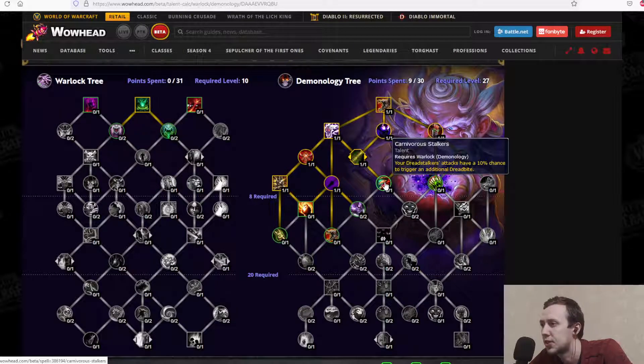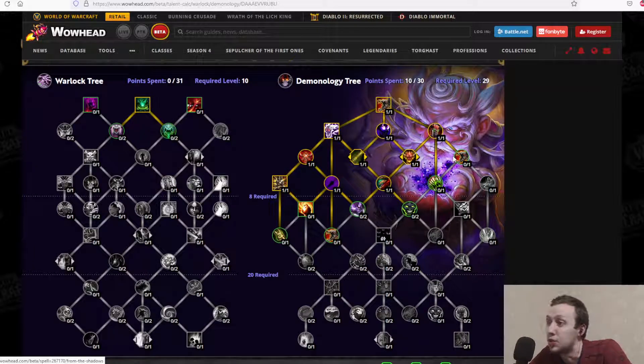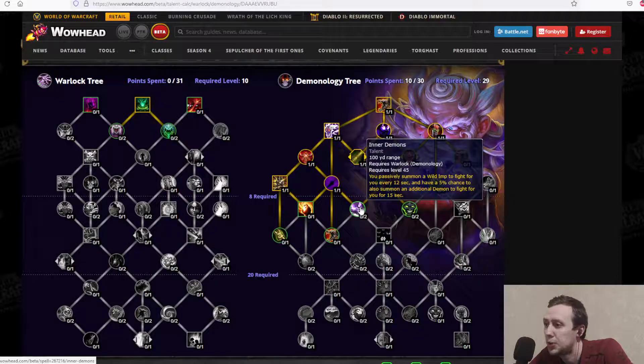Carnivorous Stalkers: your Dreadstalkers' attacks have a 10% chance to trigger an additional Dread Bite — extra proc damage. In the center of the tree, Inner Demons passively summons a wild imp every 12 seconds with a 5% chance to also summon an additional demon; a talent upgrade increases this to 10%. This is more of a stylistic talent giving additional demons, improving soul shard generation and AOE damage.